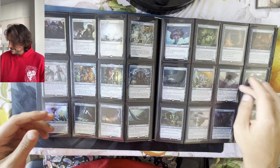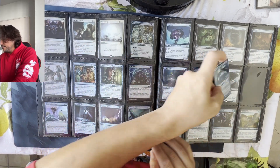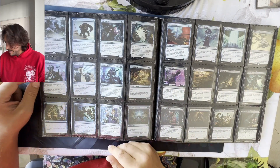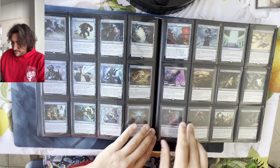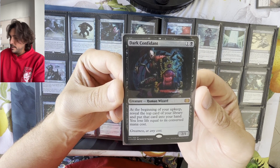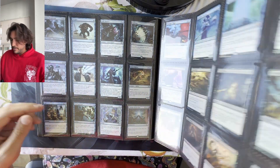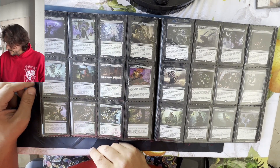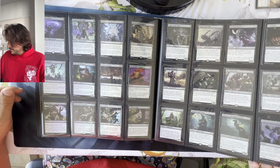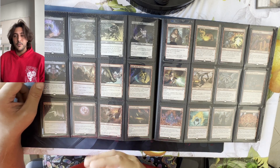It doesn't make sense. And Jace the Mind Sculptor — if they want to keep making product this expensive and having 150 variants for all, it would just be better to retire them and create new expensive cards. It would make so much more sense to have a new reserve list and keep all products at a normal and affordable price for everyone.